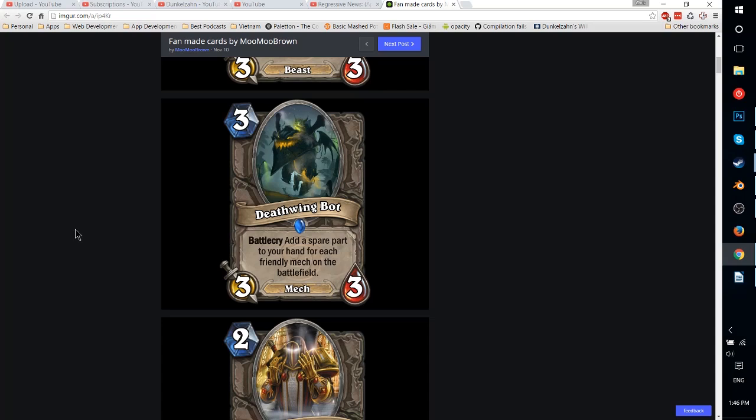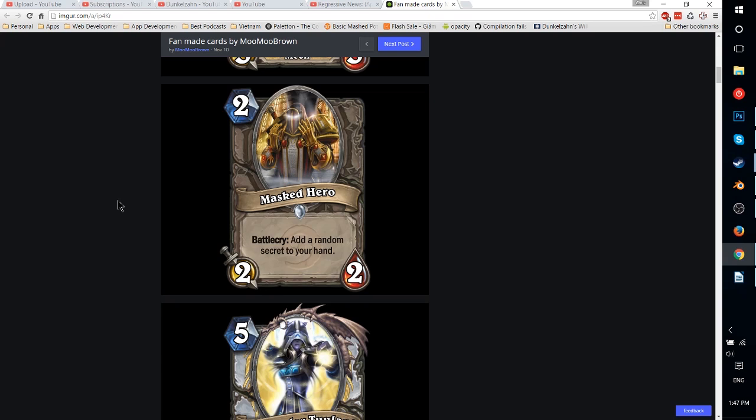Next up, Deathwing Bot — I thought this was kind of cute. A 3-mana 3-3. Battlecry: add a spare part to your hand for each friendly mech on the battlefield. This kind of brings back Mech decks. Spare parts are already really good for Mages specifically, so being able to trigger it with a Flamewaker is pretty good. At best you're getting 2 or 3 spare parts, which is pretty good, but that's not always going to happen since you do play non-mechs in those decks. This card is maybe pretty well balanced compared to the previous ones, which are really strong.